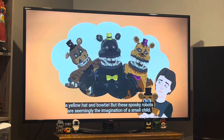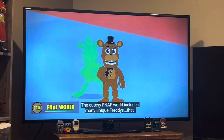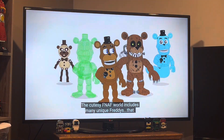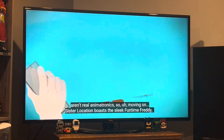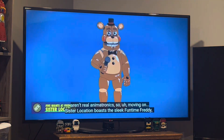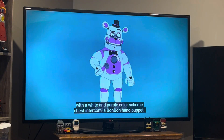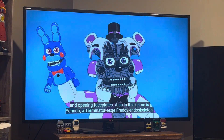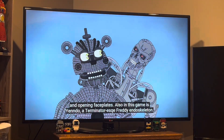But these spooky robots are seemingly the imagination of a small child. Sister Location boasts the sleek Funtime Freddy with a white and purple color scheme, a chest intercop, a Bonbon hand puppet, and opening face blades. Also in this game is Yendo, a Terminator-esque Freddy endoskeleton.